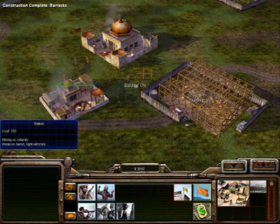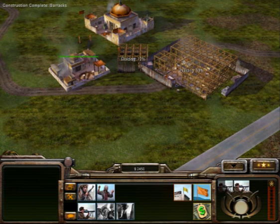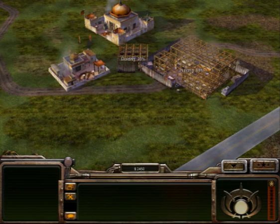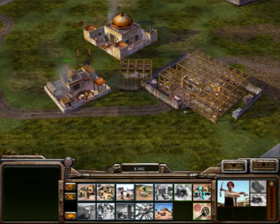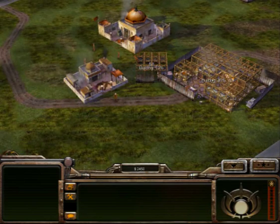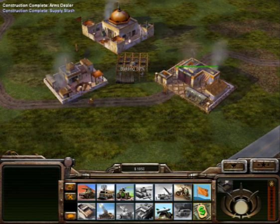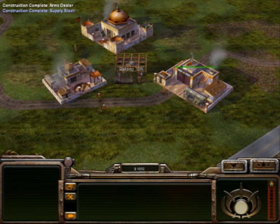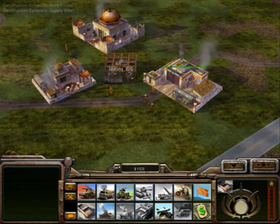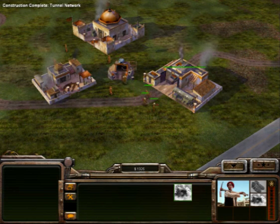Once the barracks are up, get 2 RPG troopers and start building the tunnel network between the barracks and the arms dealer. When the arms dealer is up, get the technical out and ready 4 RPG troopers and 1 worker to board it. Those 4 RPG troopers are the 2 built from the barracks and the 2 extra that come from the tunnel network.